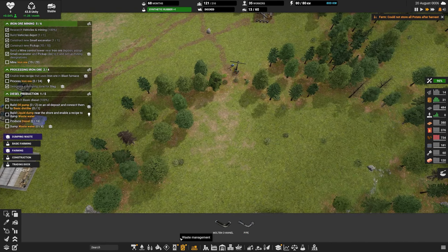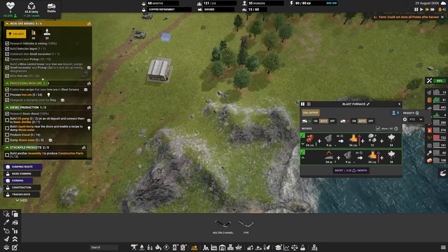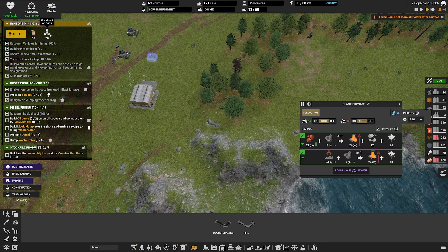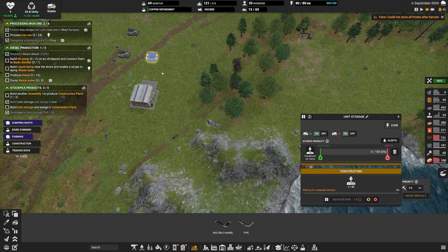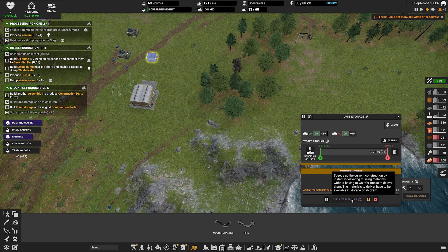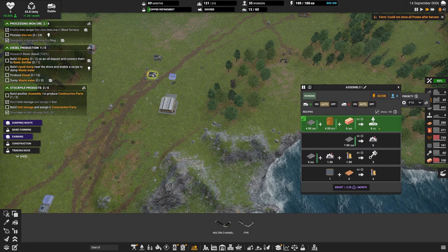I'm half tempted to build another tree harvester and some more pickups, but I don't know. How many machine parts do we even have? Maybe we won't build any more vehicles unless there's a specific reason until we get more - until we get diesel on the go, really. That's what we're sort of looking for. But I do want them to get rid of these trees pretty quick.